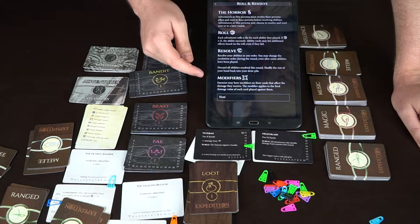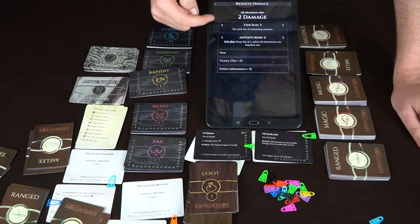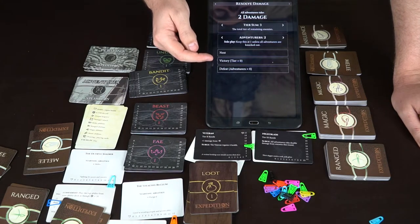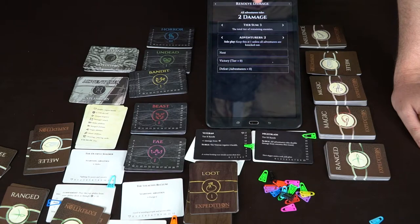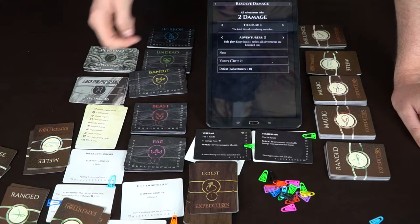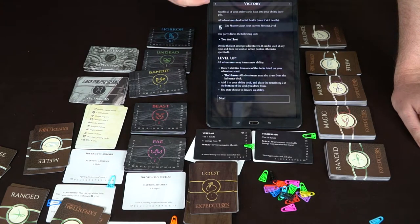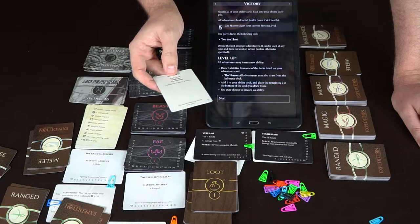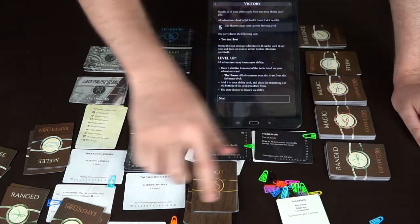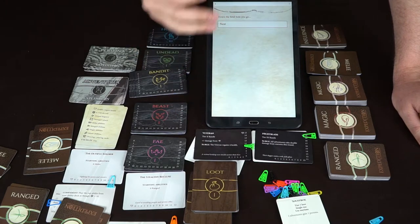Resolve any modifiers — modifiers on monster cards affect the damage you receive, applying to the final damage value of each card played against them. Then you determine how well you did: how many monsters are left, how many adventurers are left, did you defeat them all? If monsters are still alive, all adventurers take two damage, or whatever amount is specified. Your health is located at the bottom of your adventurer card — this one has 12. If you reach zero, bad things can happen. We'll say we defeated them. The app then tells you to shuffle, explains how to level up, and what gear you can gain. There's different loot in different tiers, which you place in front of you and use going forward.